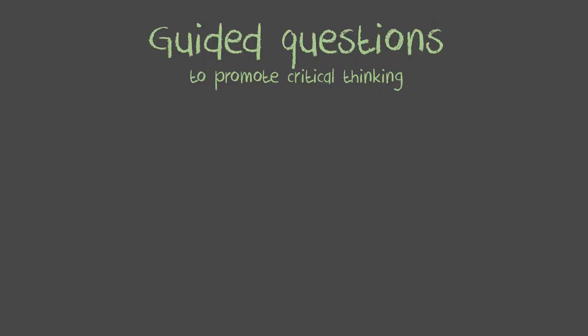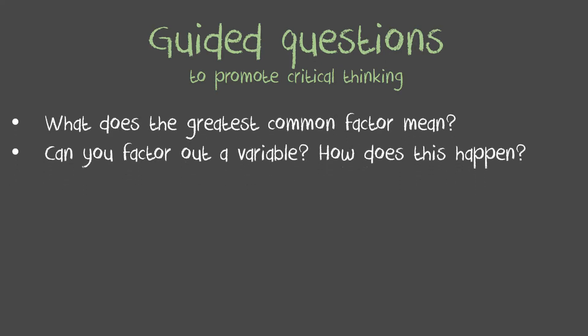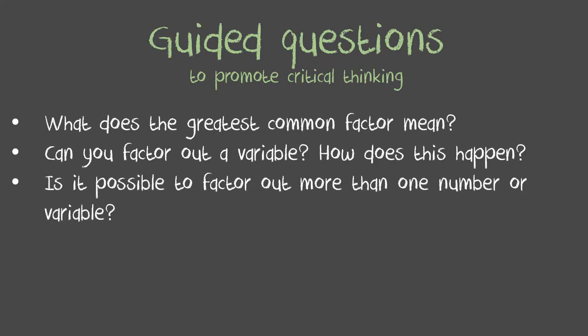Some guided questions to promote critical thinking include: What does the greatest common factor mean? Can you factor out a variable, and how does that happen? Is it possible to factor out more than one number or variable? Making sure students understand that this game always requires the greatest common factor is key. It's a great game — students love it, and it reminds them of Candyland with the forward and backward movement.